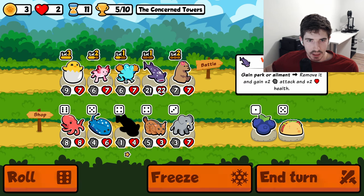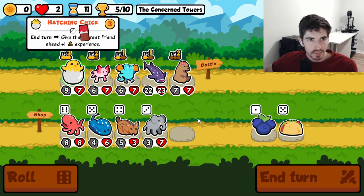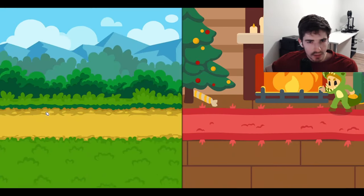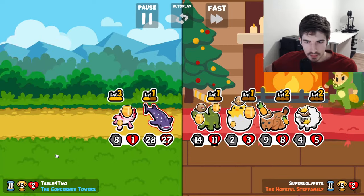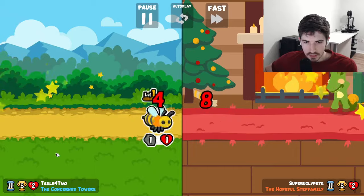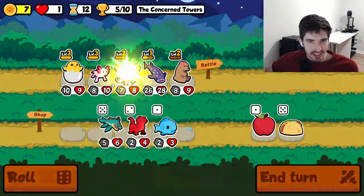Not quite what I was hoping for. Got the Axolotl. We got Team Spirit on the level up there. This hurts. I feel like we're close, but we're just not quite there yet.